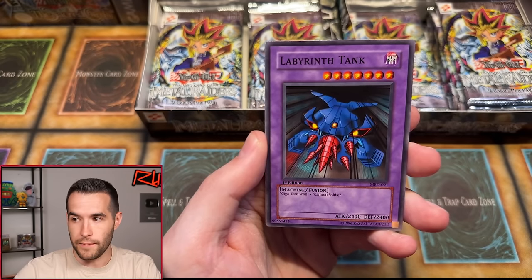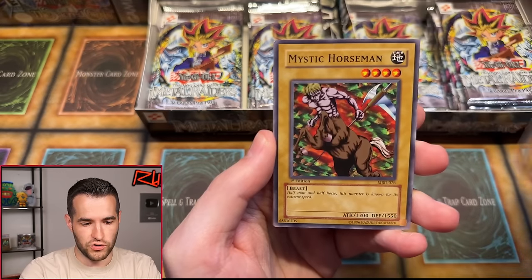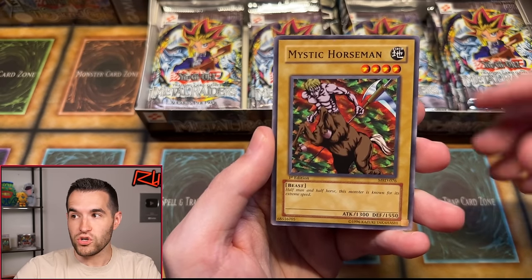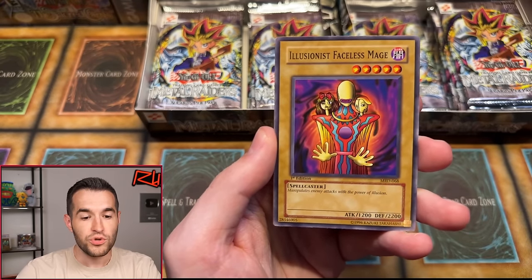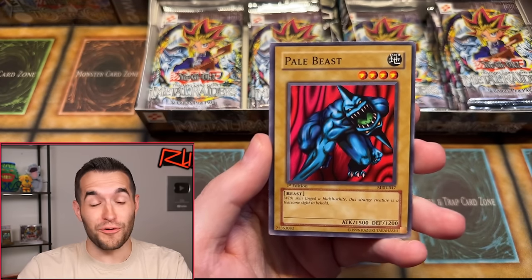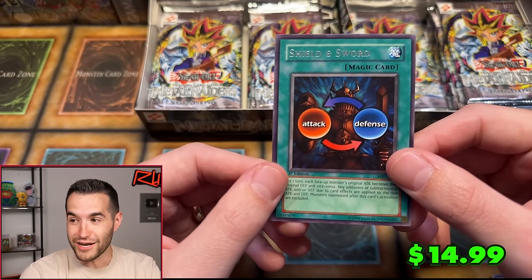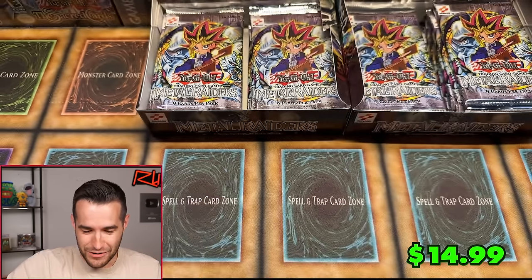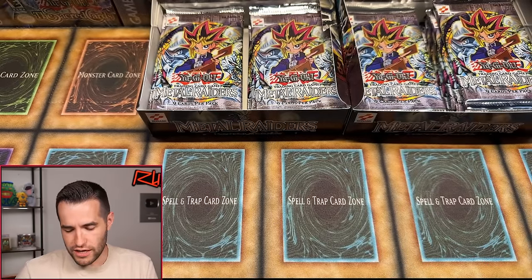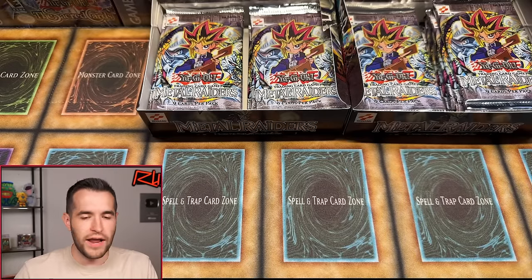Illusionist Faceless Mage — another good one — Cybersaurus, Pale Beast Ruxan 34 — first time pulling this one, that's nice — and another Shield and Sword. Pretty good pack because we got Pale Beast Ruxan 34 and Illusionist Faceless Mage. Not great, but a couple of good ones in there. We're obviously still looking for foils, though.